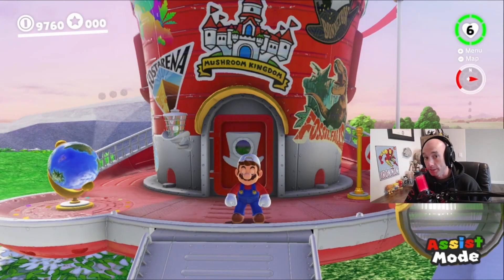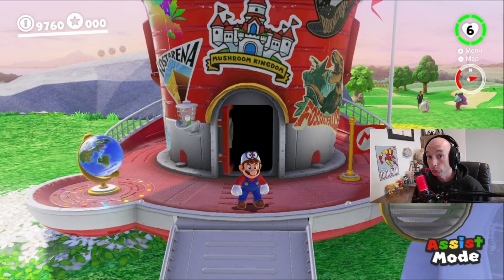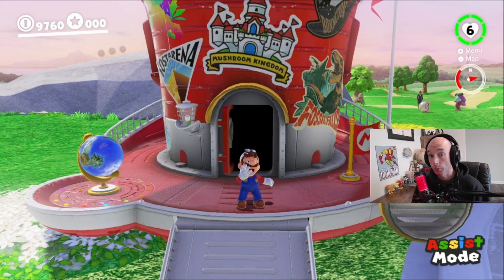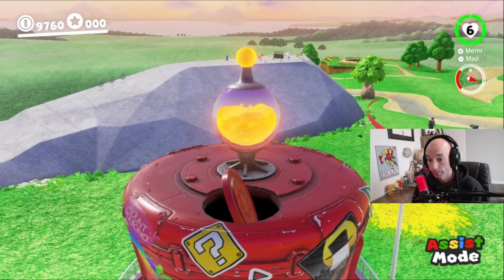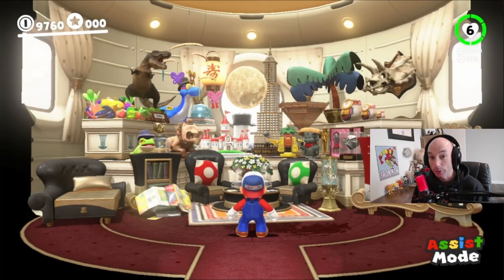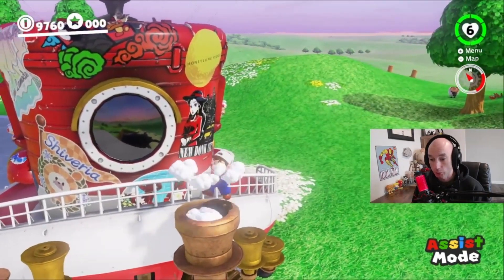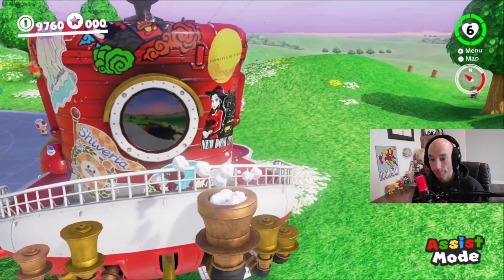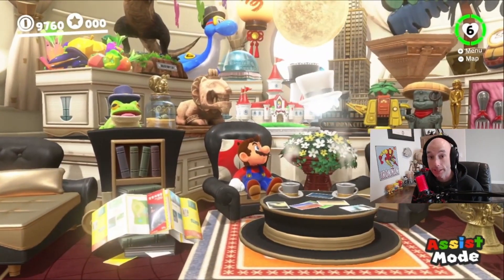Did you guys know there were two secret ways to get in the Odyssey? So everyone knows you can go in through the front door. There are also two other ways that most people don't know about. The first is this circle on top of the Odyssey — you just stand on top of it and ground pound. And we're in the Odyssey. The second is back here on these pipes — you just want to jump on the largest one and then ground pound. And we're back in the Odyssey again. That's the two secret ways to get into the Odyssey.